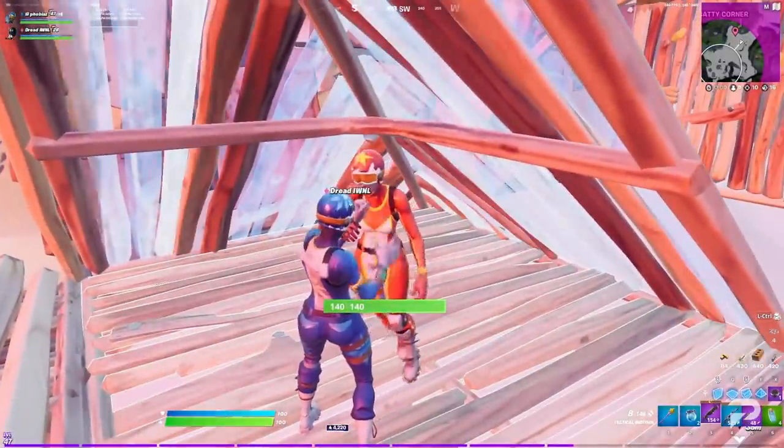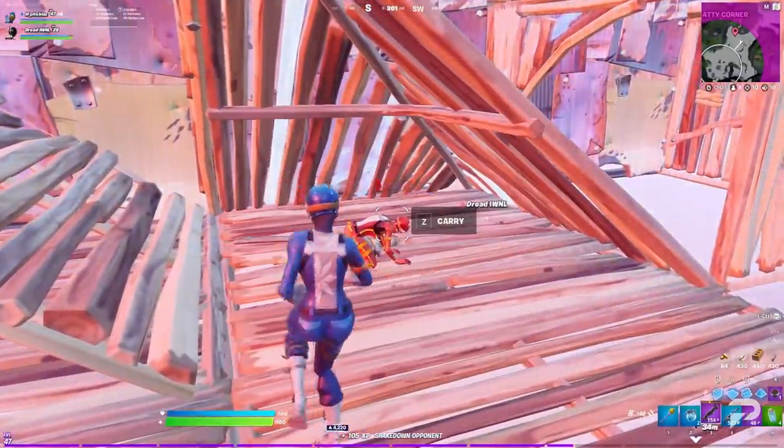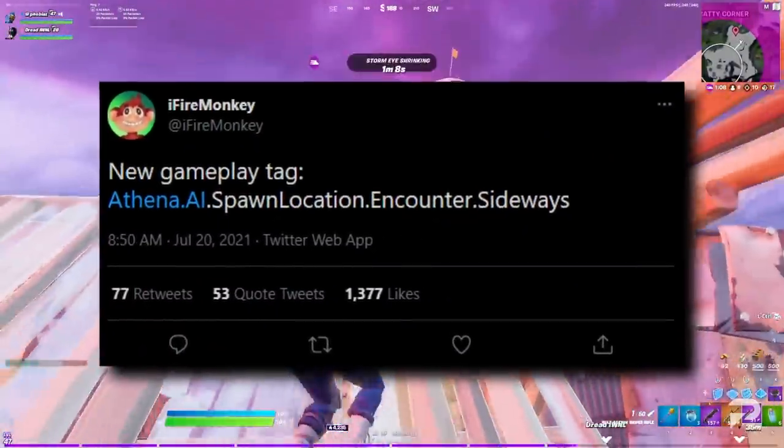It's likely that all of this is linked to the destruction of Coral Castle, which has been leaked time and time again over the past month. Even more exciting than that, iFireMonkey found a gameplay tag that mentioned an encounter with the Sideways.